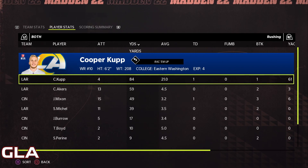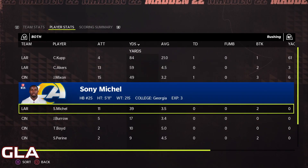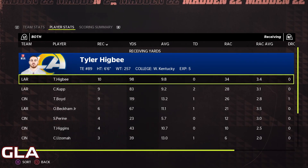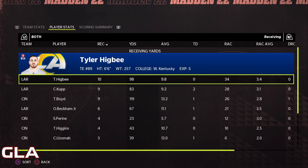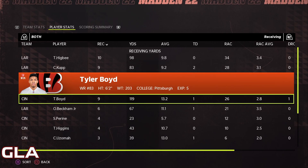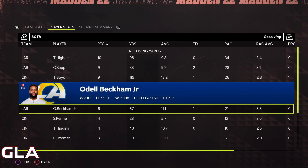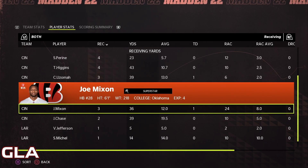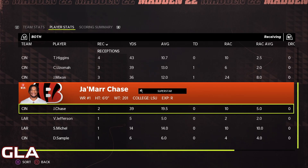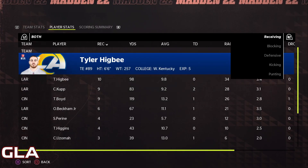Rushing was followed by Cam Akers, Joe Mixon, and Sony Michelle. In receiving, Tyler Higbee had 10 catches for 98 yards, Cooper Cup had nine catches for 83 yards, Tyler Boyd had nine catches for 119 yards, Odell Beckham had six catches for 67 yards, and Ja'Marr Chase only had two catches for 39 yards — he was probably shut down by Jalen Ramsey in this game.